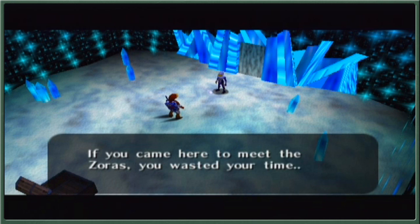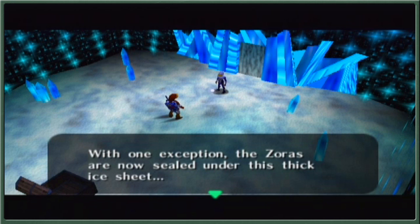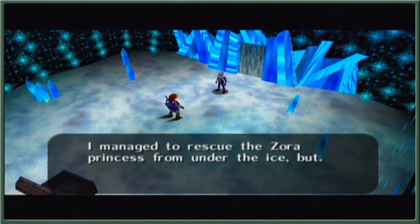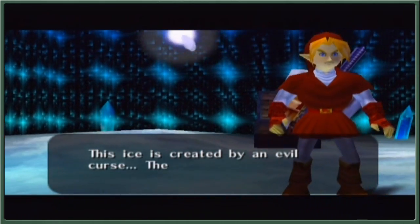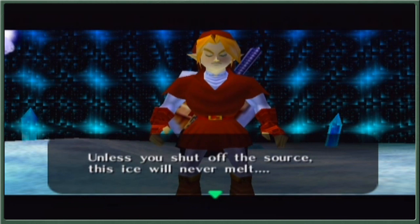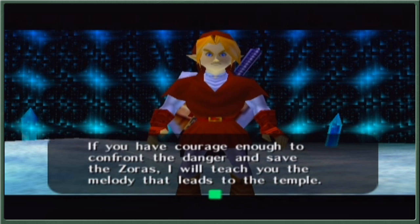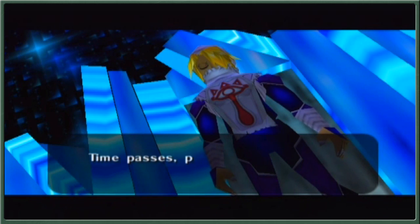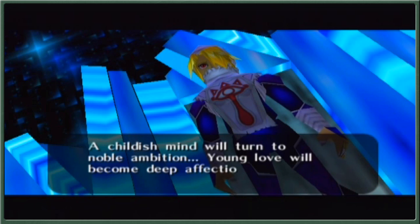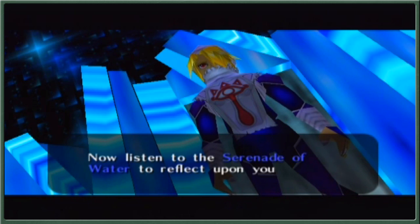If you came here to meet the Zoras, you wasted your time. This is all there is. With one exception — the Zoras are now sealed under this thick ice sheet. I managed to rescue the Zora Princess from under the ice, but she left to head for the Water Temple. This ice is created by an evil curse. The monster in the Water Temple is the source of the curse. Unless you shut off the source, this ice will never melt. If you have courage enough to confront the danger and save the Zoras, I will teach you the melody that leads you to the temple. Time passes, people move. Like a river's flow, it never ends. A childish mind will turn to noble ambition. Young love will become deep affection. The clear water's surface reflects growth. Now listen to the serenade of water to reflect upon yourself.